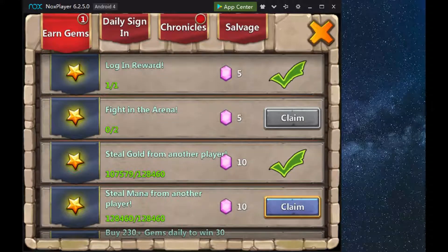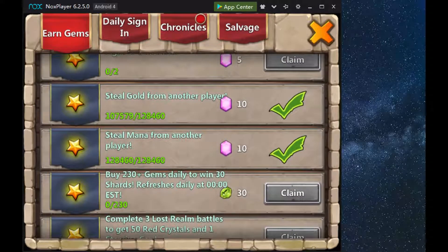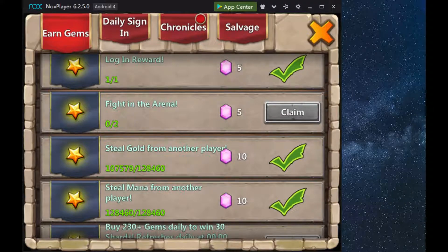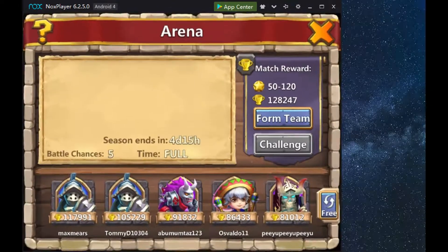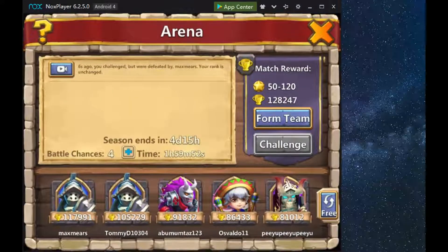As you raid, you will get your daily requirements fulfilled for stealing gold and mana. As well as doing arena, you get five gems, and you get 10 gems each for stealing gold from raiding.